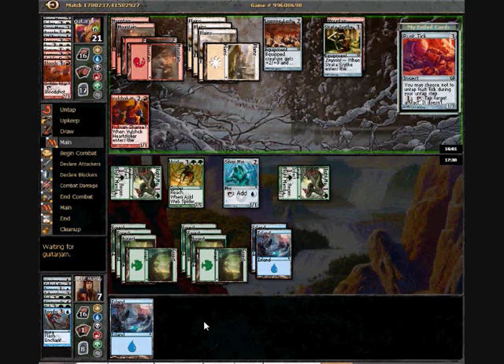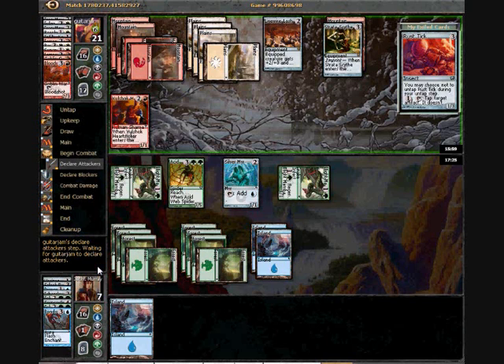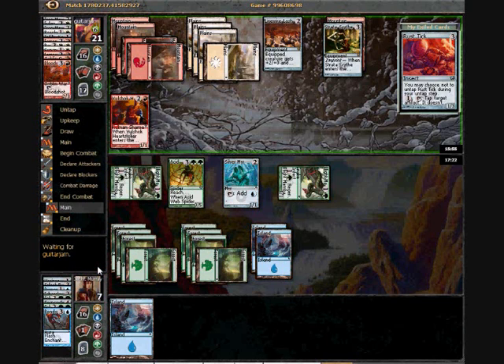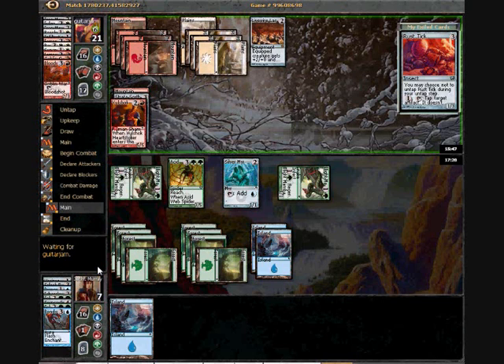When you've only got one piece of artifact removal in your pool, it is pretty difficult to deal with, say, a Mimic Vat and a Strata Scythe. That guy can block for quite a while if he's tooled up.